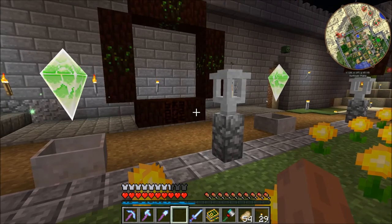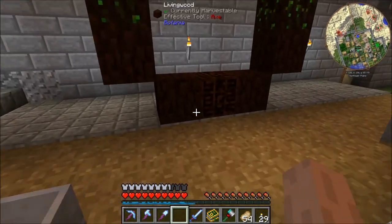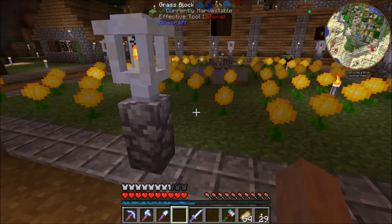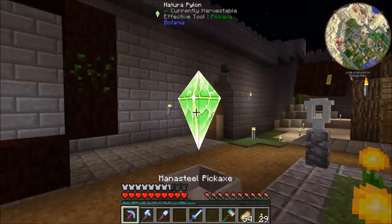We make another diluted mana pool and place it. Then we put the two fancy pylons in their positions. Assuming I read this diagram correctly, that is the portal. In theory if we hit the controller with a wand it will light up - but we need to get some juice into these things first.